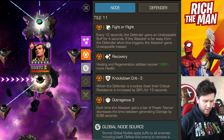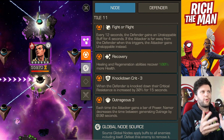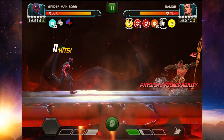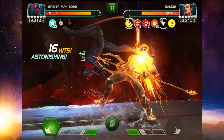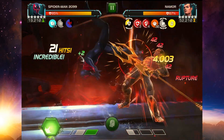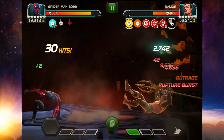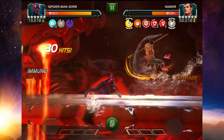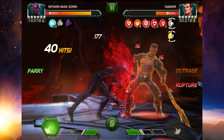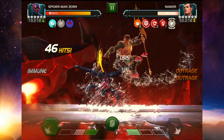The boss of 1.2 is Namor. He has Buffet, Fight or Flight, Recovery, Knockdown Crit, and Outrageous. Warning: if you create a buff, you regen the defender — that's how Buffet works. Keep distance when Unstoppable is active. One approach I like is Spider-Man 2099 with the Spot synergy, which removes your ability to get a buff. Non-buff-creating champions like Red Guardian are also good. High debuff damage champions work too — but note that when you knock Namor down, Knockdown Crit makes him more resistant to criticals.